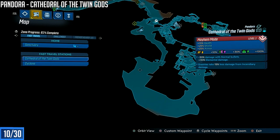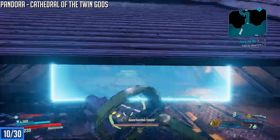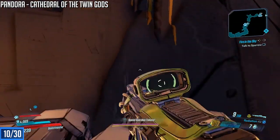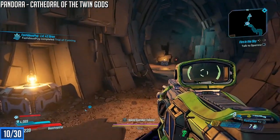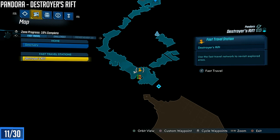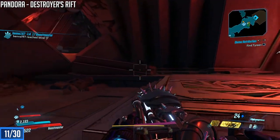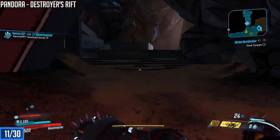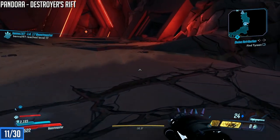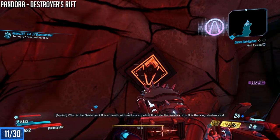Next up is Cathedral of the Twin Gods. From the fast travel point — there's only one point here — make your way around and halfway through there's gonna be a little tunnel. You have to get off your vehicle, slide under, sprint, slide, then make your way through a hole in the wall, follow it back, jump up, and it'll lead you right to the slab icon. The final one on Pandora is in Destroyer's Rip. From the fast travel point it's very close by — it's gonna be in a hole in the wall. Easy to walk right past it, so follow it to the end to find the Eridian slab.